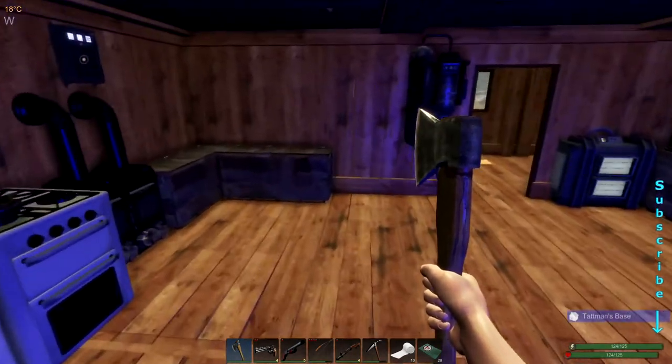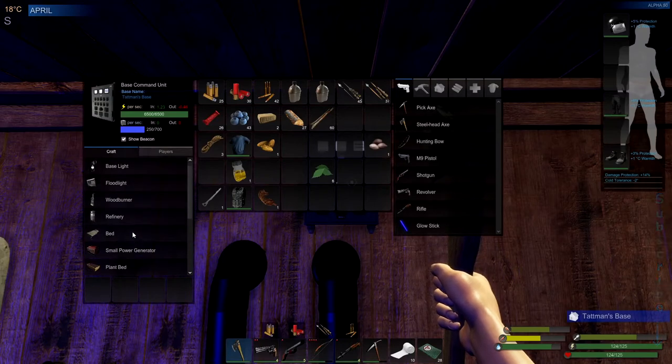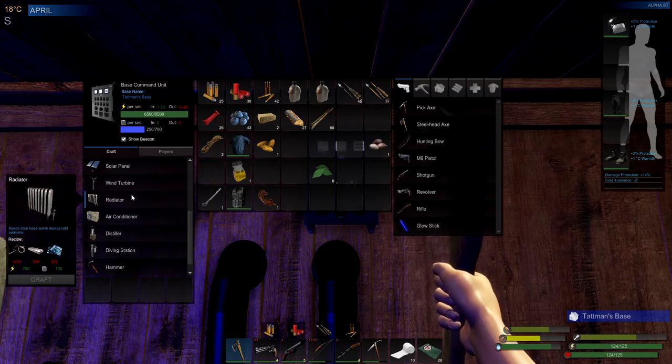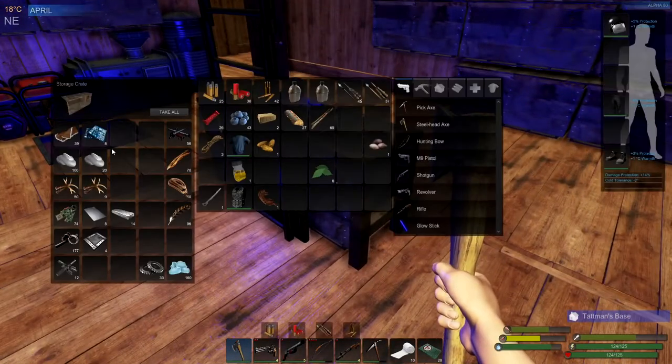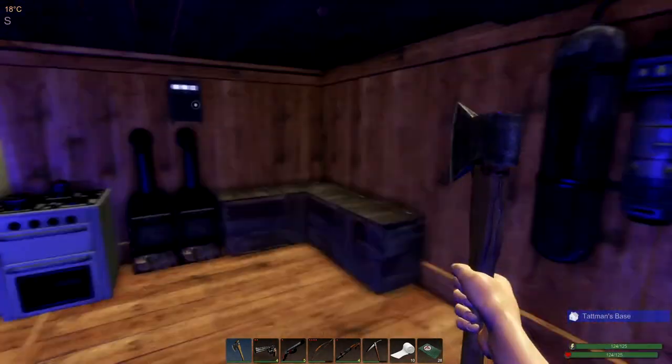I've got to get in there and get me some more pearls out of the water. There's the radiator and the air conditioner — ten, four, and three; ten, four, and three. We need to make both of those now. Let's just grab all that and see what we can make.